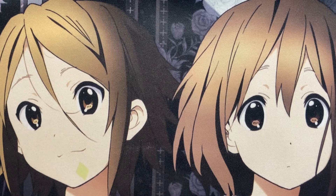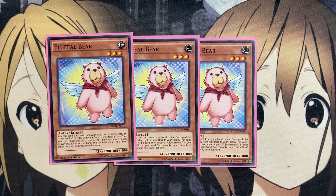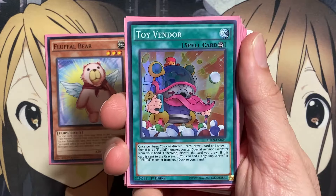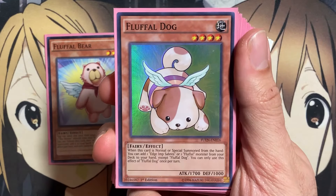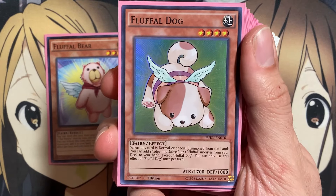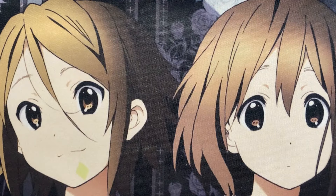Starting with the main deck monsters, I run three copies of Fluffal Bear. You can send this card from your hand to the graveyard to set one Toy Vendor directly from your deck to your spell and trap card zone, or you can tribute this to target a Polymerization in your graveyard and add it to your hand. You only use one Fluffal Bear effect per turn, and only once that turn. The main play is to set up your Toy Vendor, so Bear's a definite three-of just for its search.